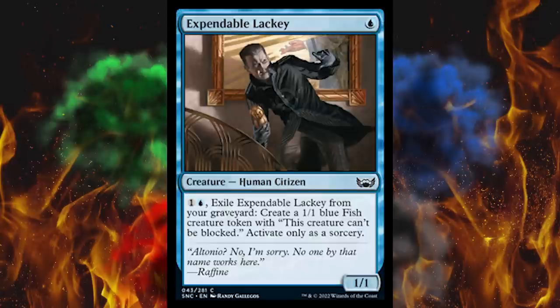Next up, Expendable Lackey — a one-cost 1/1 blue Human Citizen. If you pay two, exile this card from your graveyard and create a 1/1 blue fish creature token with "this creature can't be blocked," activate only as a sorcery. I'm telling you, these unblockable fish tokens are gonna come back to bite them in multiple formats. That is just careless.